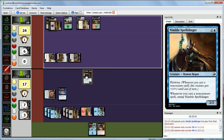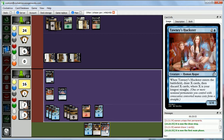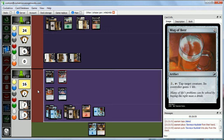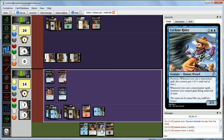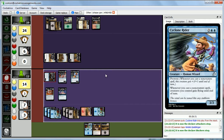We draw Tawny's Huckster — when it comes into play we draw X cards where X is our longest straight. We have a 2 and a 3 for a straight of 2, so we draw 2 cards. Now we're getting into the good part of our deck! We play Cyclone Rider — a 3-3 Prowess that gives all our guys flying when we cast a non-creature spell. We attack for 2 damage, Abby takes it, and we end the turn.